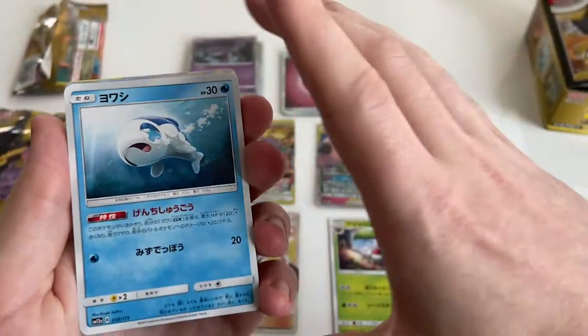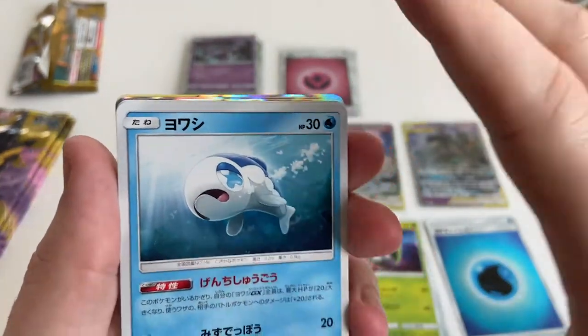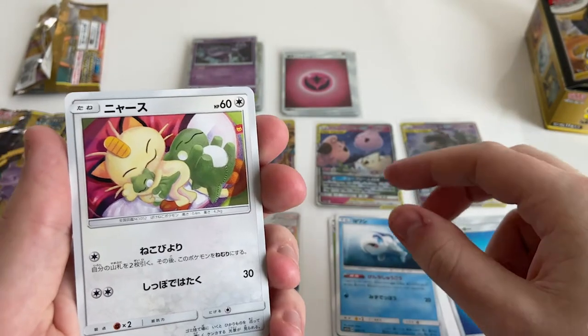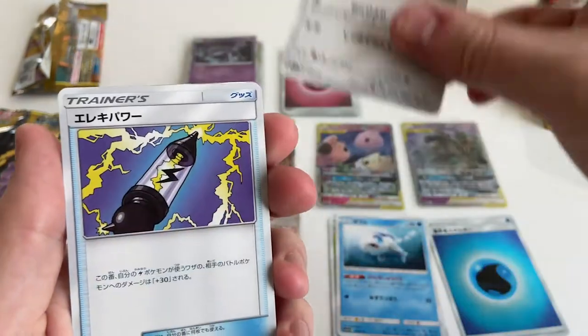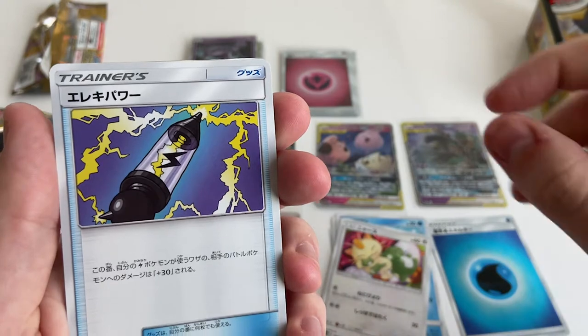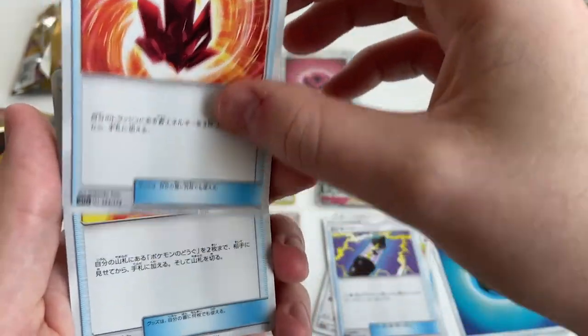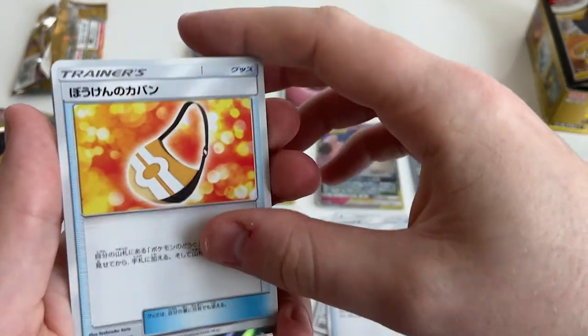Wishiwashi — Wishiwashi is pathetic. Have you seen it when it transforms and turns into a big scary fish? It doesn't evolve, but it transforms into a big school of fish that imitates a giant scary fish. That's pretty scary.